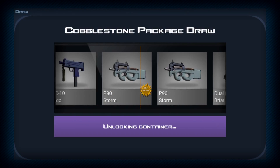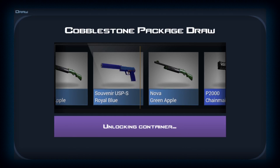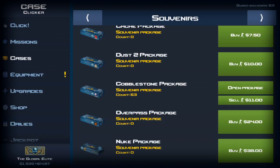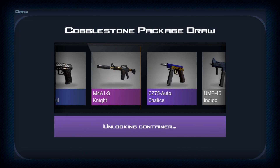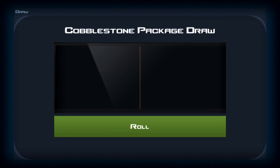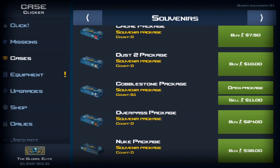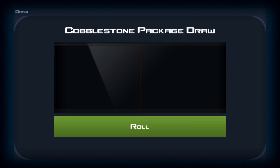I happened to go over and open a few assault collections, and those are pretty cool because you can get a Glock 18 Fade in there, which is worth $300. So what happened was I opened three — not one, not two — three Glock 18 Fades in a row. $300 times three, plus an additional $300 in my balance, that's $900 plus $300 — you've got yourself $1,200 right there.